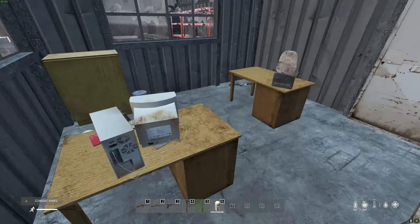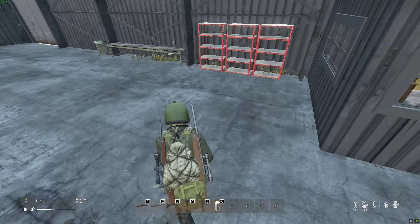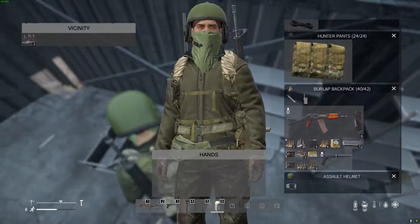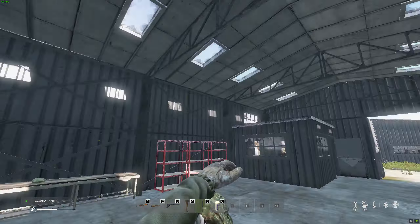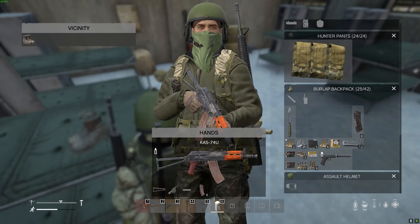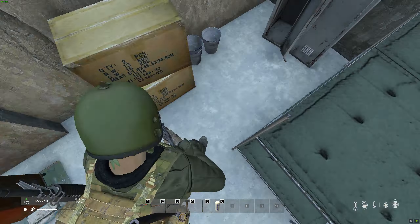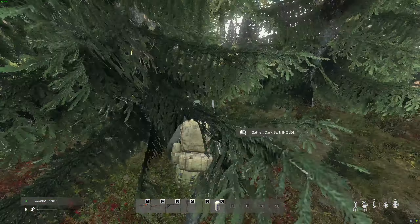I think we end up finding an M16 pretty soon — and there you go. So we've got an SSG-82, an M16, and an AKS-74U, and that's just from running like 25% of the airfield. Take care of the zombies and then get into this last barrack here. Take a quick look for some stuff — found the tactical backpack, not bad — and then make a dash out through the woods.